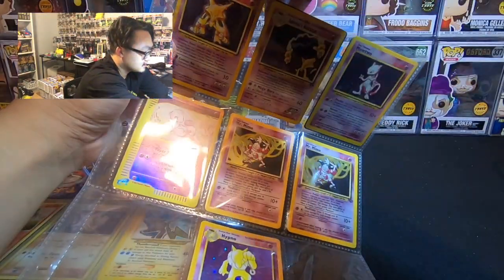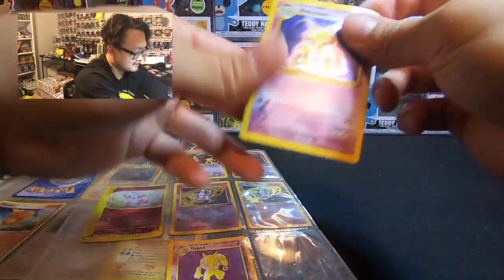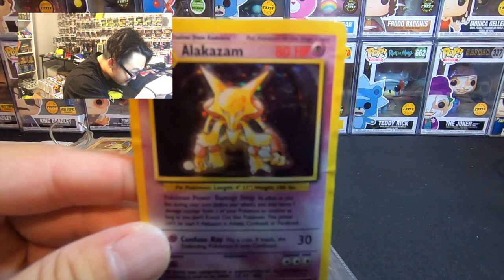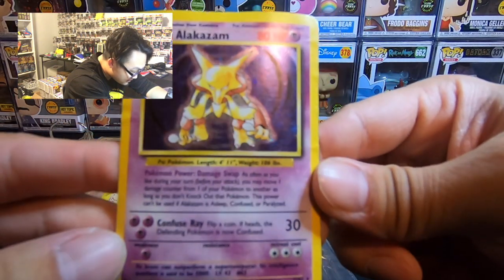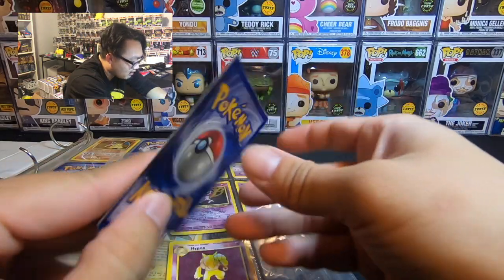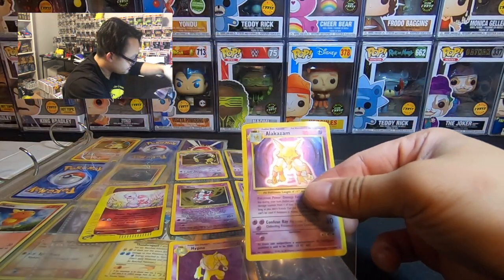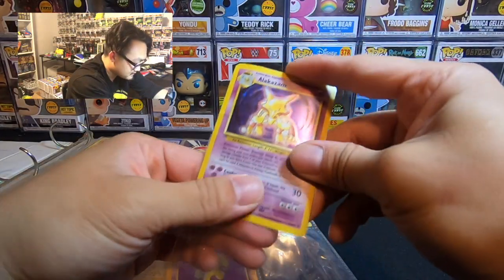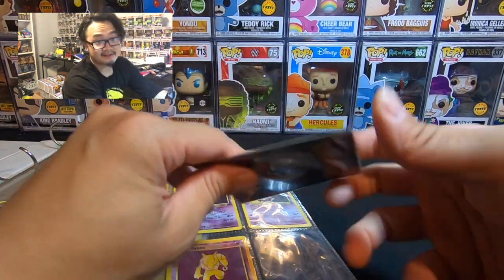Let's check the condition. Oh — look at this water damage though. Look at that. I'm going to try to focus. Oh my goodness. Look at that. It's fine, I'm still going to sleeve it up. It's probably going to PSA zero, negative one, but still going to sleeve this Alakazam up. That hurts. Can y'all see this right here? Look at that.